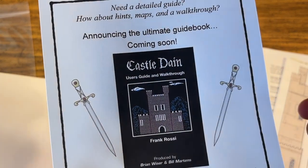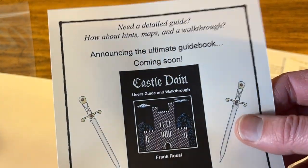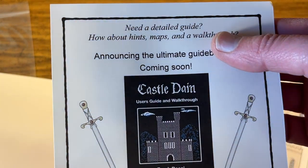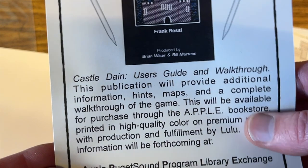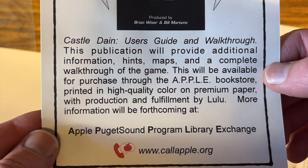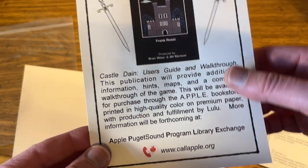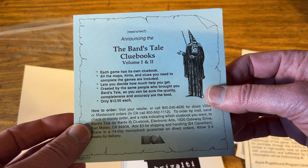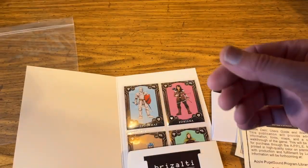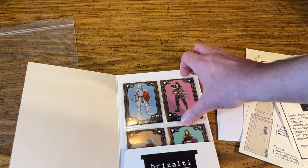Lastly, I have a little advertisement, because one of the guys from Call Apple — the website — Bill Martin, he played the game, solved it, loved it, and said he wanted to make a guidebook. So I came up with this 'coming soon' ad for the ultimate guidebook, explaining what's going to be in it. I got that idea from Bard's Tale — in their boxes they would throw in a little ad like, hey, if you need a clue book, here's an ad for that.